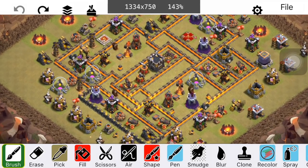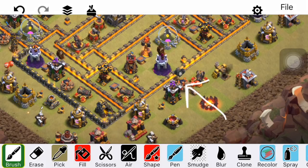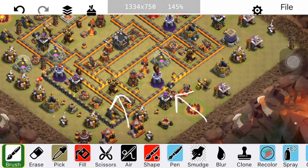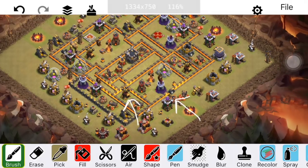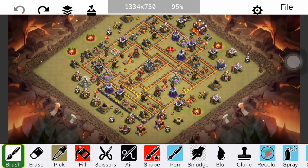Instead of all your Air Defenses on one side of your base, keeping them more spread out is something we haven't seen in a while, but I think it's one of your best plays right now at Town Hall 10, Town Hall 11, and even Town Hall 12 — keeping the Air Defenses relatively spread out.